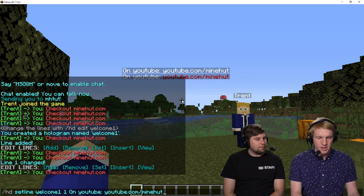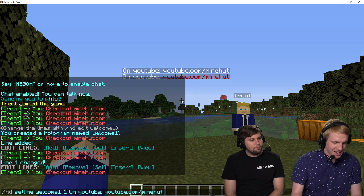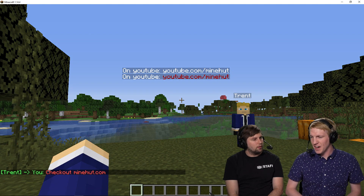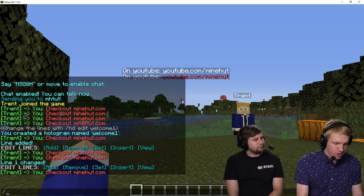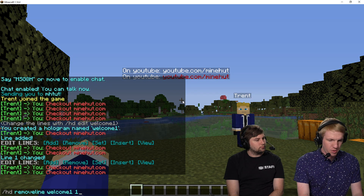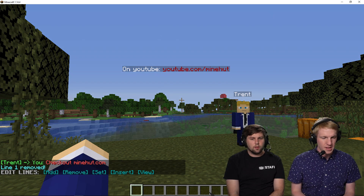It looks like we edited the top one instead. There we go. Now we can see the two differences there. You can add it to any line you want. And because I messed that up, we're gonna do '/hd removeline welcome1 1' — we're just gonna remove that top line. There we go. So now we just have 'youtube.com/minehut' on there.